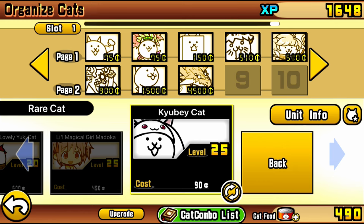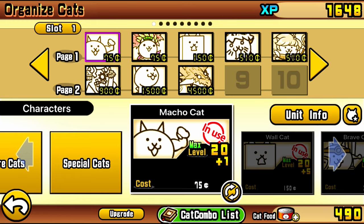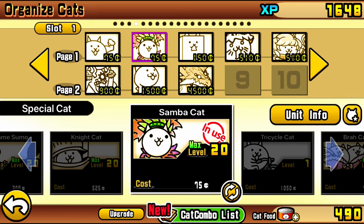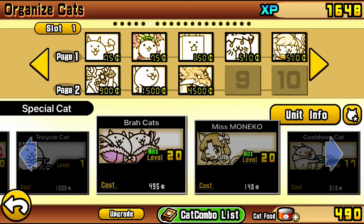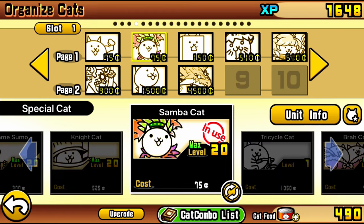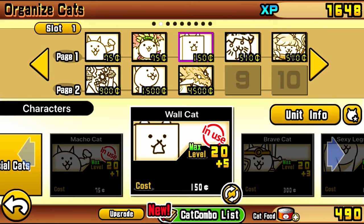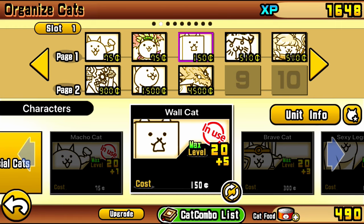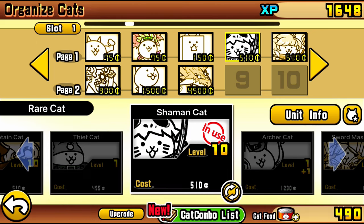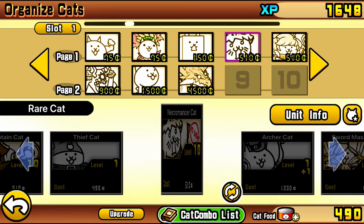Samba is replaceable with any 75-cent meat shield or staller. The key to beating this with such low levels is using those trait-counter units, or crowd control units. Units that fall under the crowd control category are units that slow a certain trait, freeze a certain trait, or weaken a certain trait. But the main forms of crowd control are slow, freeze, and knockback. What we got here are our anti-floating crowd control units.